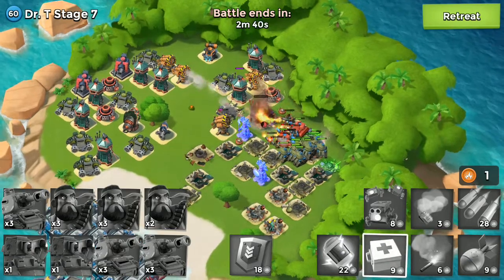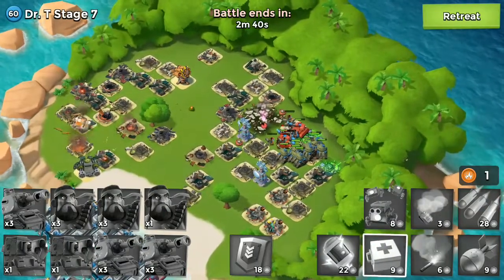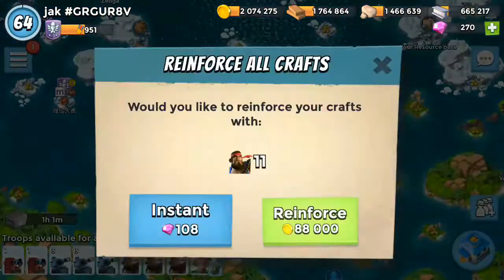Stage 7 cleared very easily! There wasn't much to take down, and the right side was quite open. I got one crystal — a short shot crystal — from stage 7. I only lost a few Heavies overall, so that's not a problem. I've lost 11 Heavies total. Let's reload them and find a player base to attack with this troop combination.